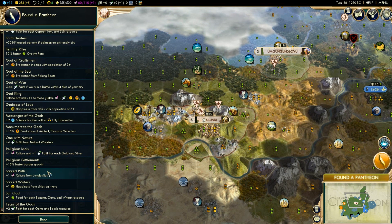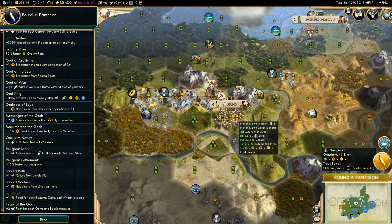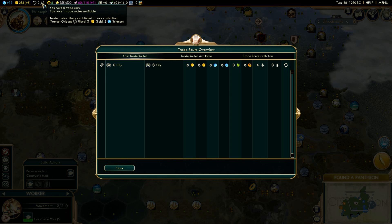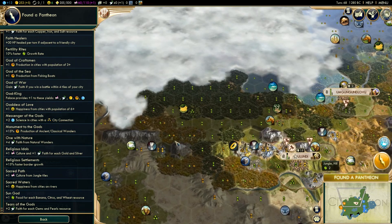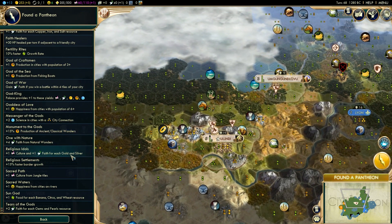It will be a long-term investment. If we want something that impacts us right now, we could go with religious idols, which gives plus one culture and one faith for each gold and silver. We have gold here and silver here, and we actually placed our city on silver. The sacred path would be amazing later in the game — it'll be hilarious when I start stomping everyone — but I don't need sacred path for that. I'm just going to go for religious idols and make it easier on us.